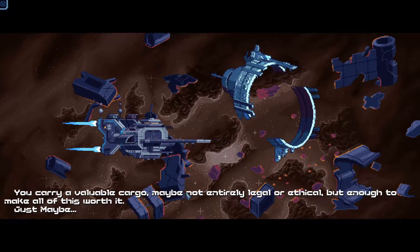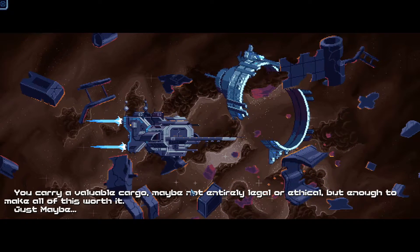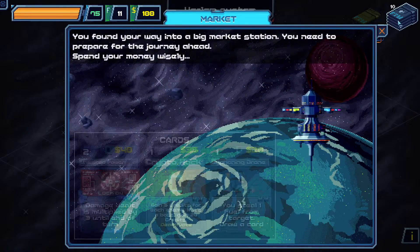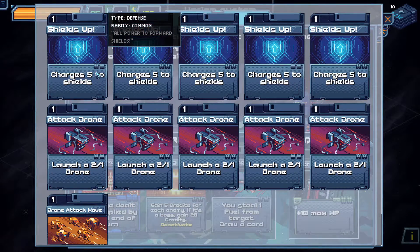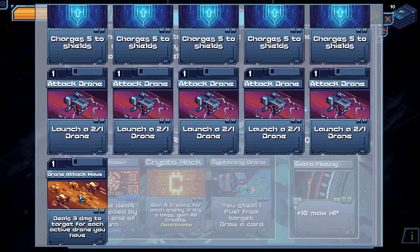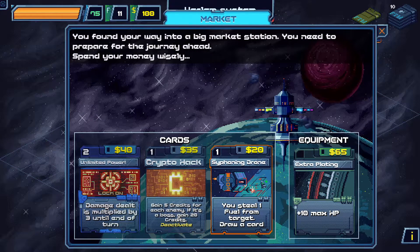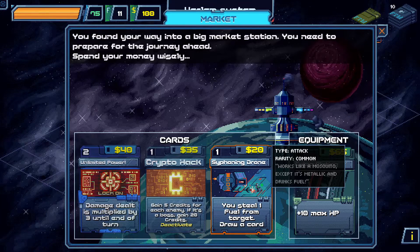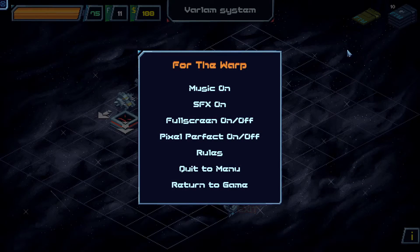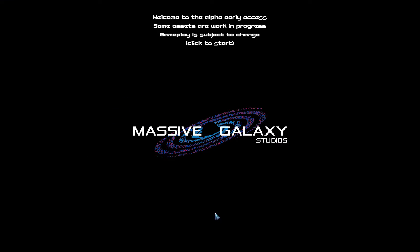I've never seen what all ships can do. Maybe I'll do one more playthrough after this — a second video — and try to be a little bit more serious, going a little bit more explore-y. Once we have shields up which turns into Point Defense, instead of having guns we just create a ton of drones, and then capitalize on Drone Attack Wave. Siphoning Drone — gain one fuel from a card. Damage multiplied. Interesting. Next time I'll probably play as the KD Carrier.